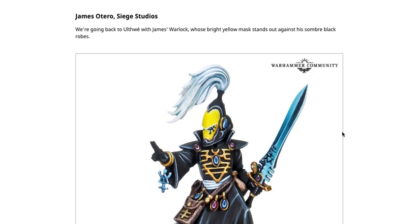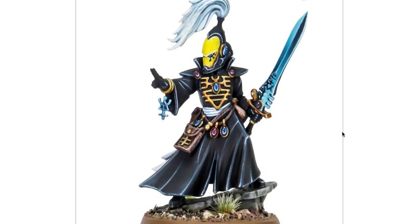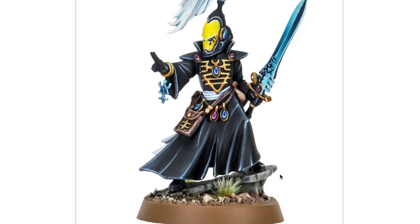James Ortega from Siege Studios brings us back to Alaitoc with his Warlock, whose bright yellow mask stands out against somber black robes. The yellow pops and draws attention to the face. There's extra attention on the sword for a non-metallic metal style — make the sword look really nice and everything else looks good. I like the technique used on the leather — intentionally putting some edge scuffs and rough areas to make it look more realistic, like the leather has been through battle. The base with its tactical ruin and tuft looks very nice.